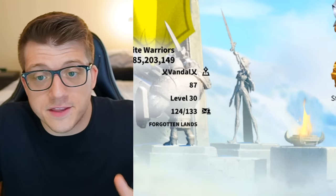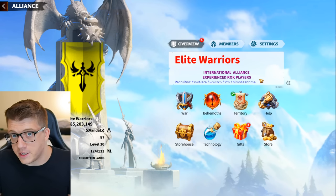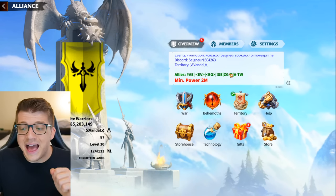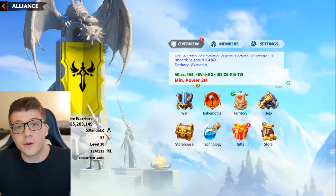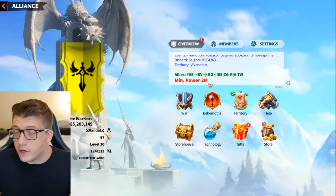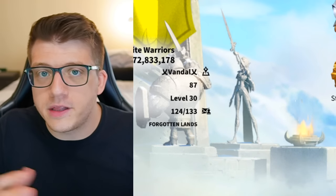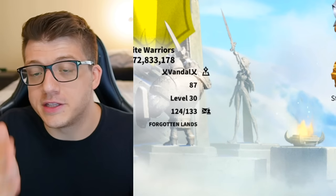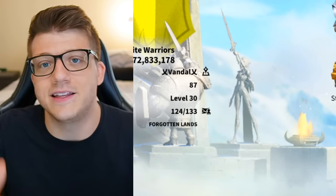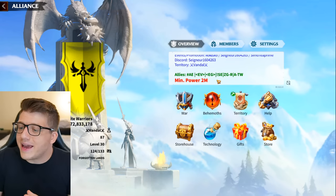Tip number three is about alliances — join the best one you can. One of the reasons you might be watching this video is because better alliances have a power requirement. The alliance I'm in has a minimum power requirement of 2 million, so we don't accept anybody below that mark. Within the first couple days of a server being open you'll typically see maybe 500,000 or 1 million power, which is why you want to get into the best alliance possible.